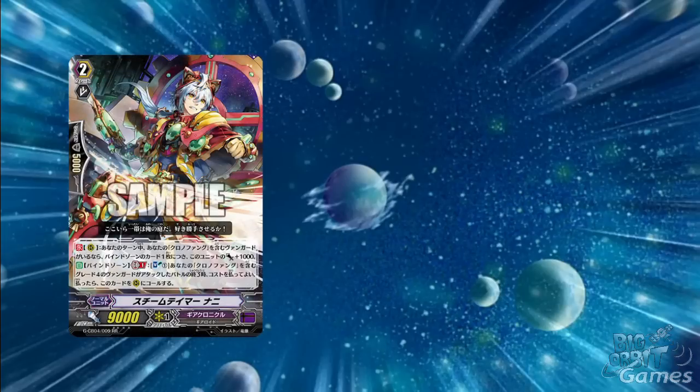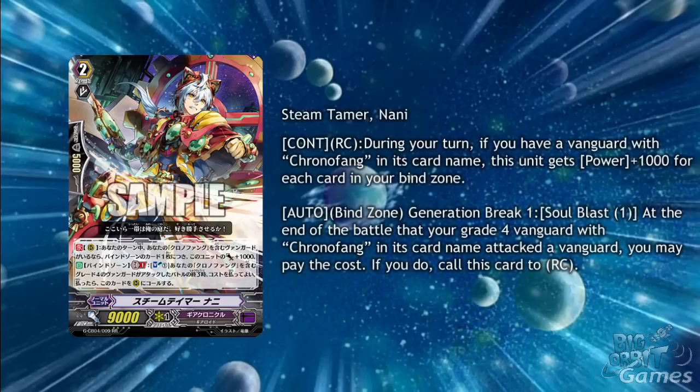First up is Steam Tamer Nanny, here to show us more Chrono Fang support. As a continuous on rearguard circle during your turn, if you have a Vanguard with Chrono Fang in its card name, this unit gets plus 1000 power for each of your cards in the bind zone. As an auto in the bind zone with generation break 1 and soul blast 1, at the end of the battle where your grade 4 Vanguard with Chrono Fang in its card name attacks the Vanguard, you may pay the cost. If you do, call this card to rearguard circle.